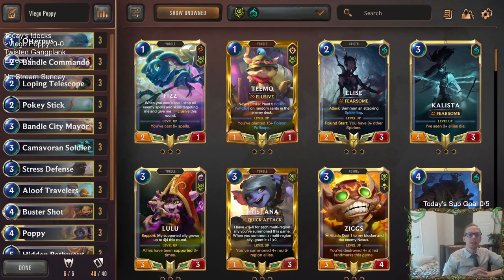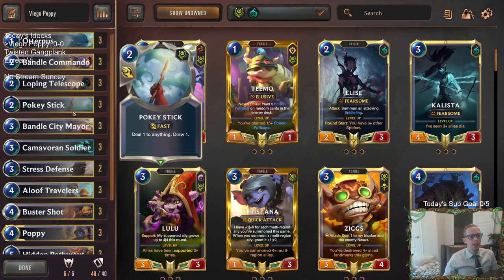Welcome everybody here on Twitch chat and on YouTube for some Viego Poppy to start the day off. We were talking the other day about how Viego is really good and it's surprising how little play Viego sees, because of how good of a card it is. So I was thinking, how do I want to play a new Viego deck? What about putting Viego with all of the amazing Bandle City cards that we've been playing?